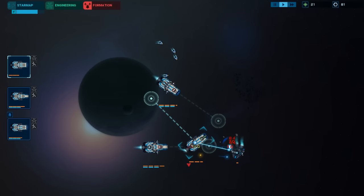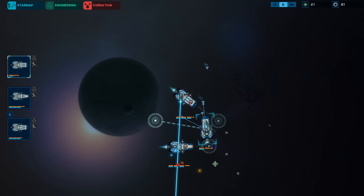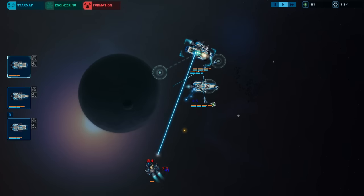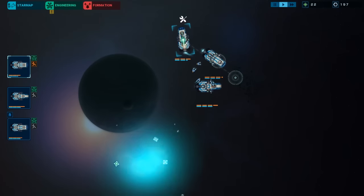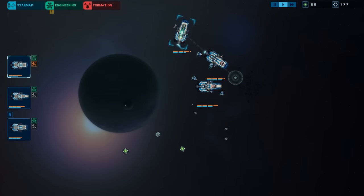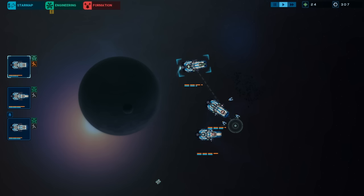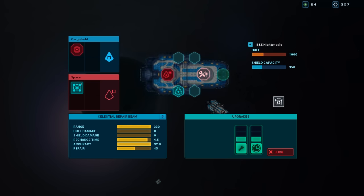I've got a ship with a repair beam on it. Hurts pretty bad though. Doesn't seem to cost me scrap though, so let's finish this fight and see if he will repair himself. Yeah, it doesn't cost me money — we've got a direct healer, awesome! This is the repair beam. Repair time or repair number? 4.5 — let's go with this repair.